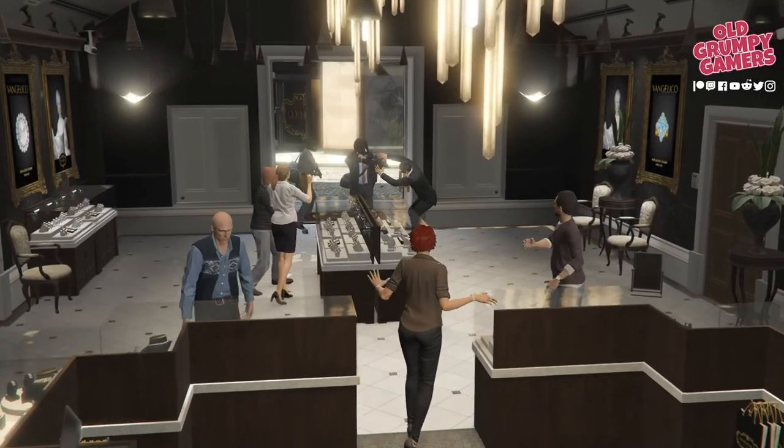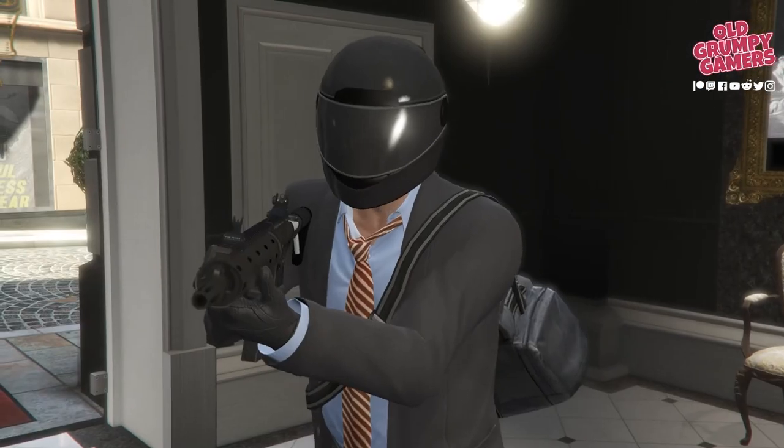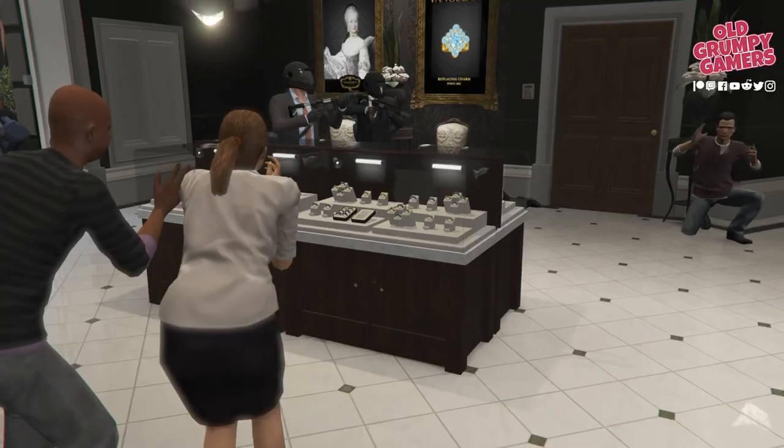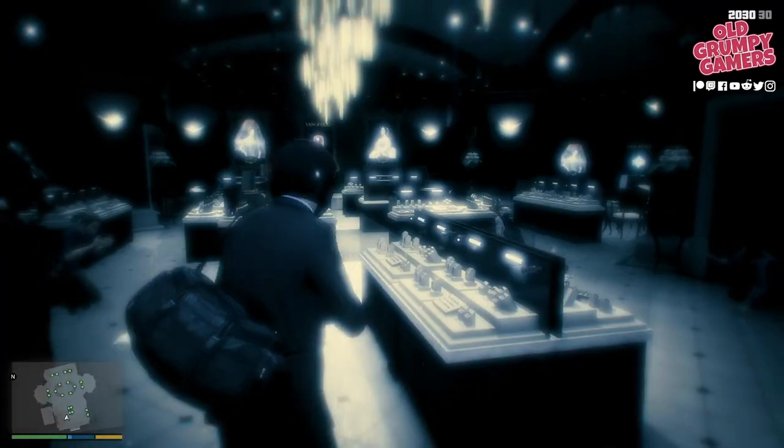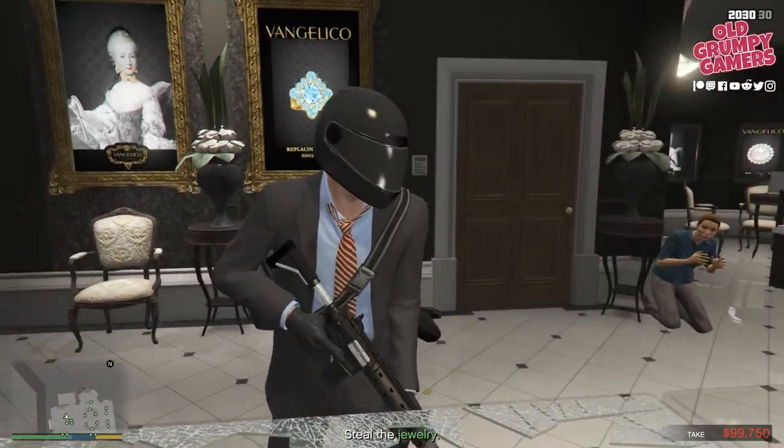As we pile into the jewelry store, Michael makes a little bit of a scene, gets everyone to panic, and we'll take control in a second. Hit that first cabinet on your right, take one step to the left, hit the next cabinet.